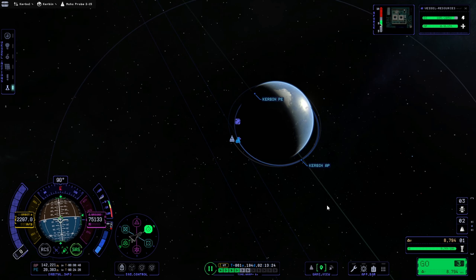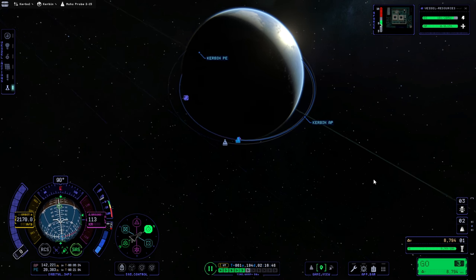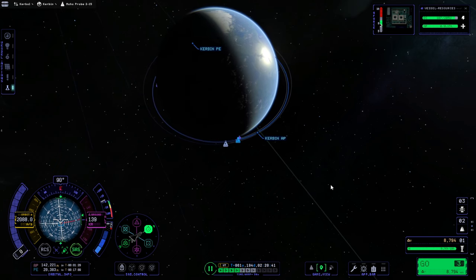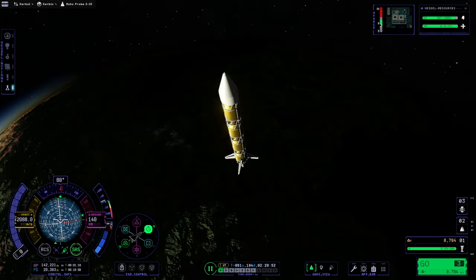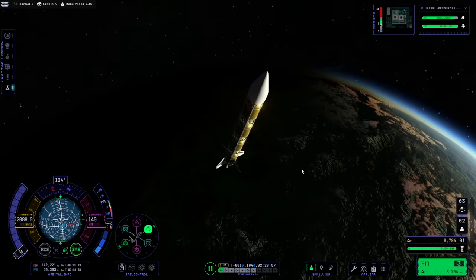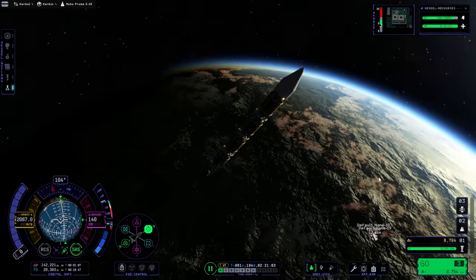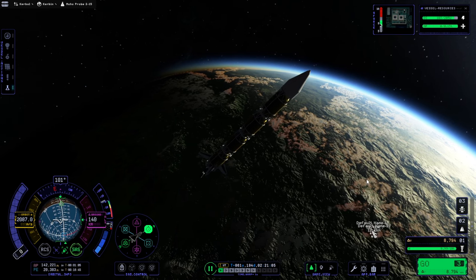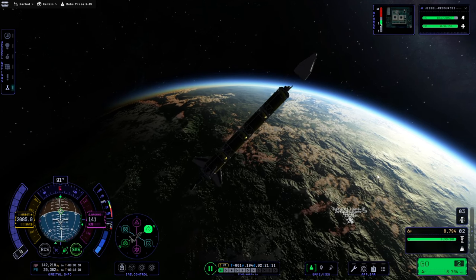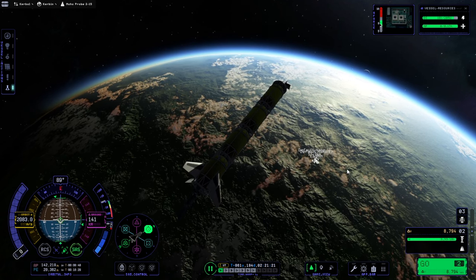Okay, we're in space. S-turns generated the adjective 'S-turny' - yes, that is something that does S-turns is S-turny. So the payload fairing theory is correct: don't release them in the atmosphere - that is the conclusion. Now we have to get to orbit and then we have to get to Moho.